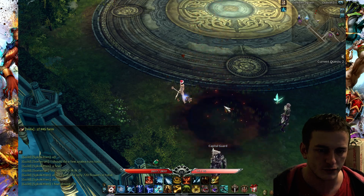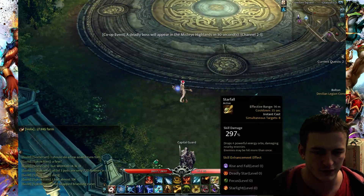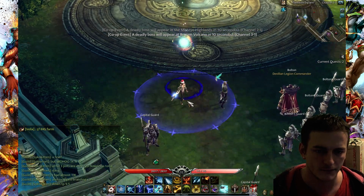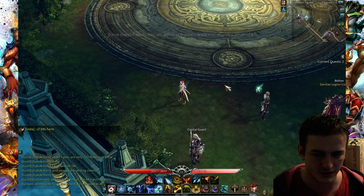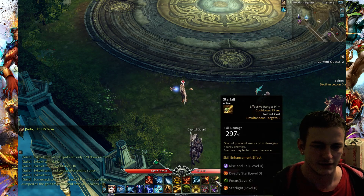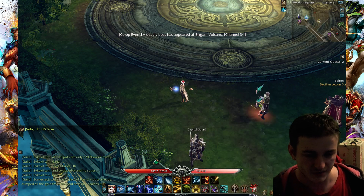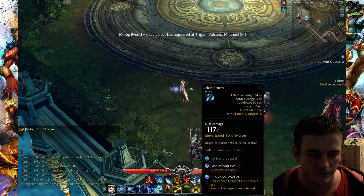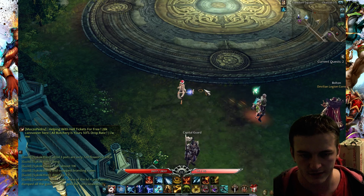This is Meteor — you see it has some delay, so in PvP people could avoid it and run away. Starfall is better because it's harder to run from Starfall — it has several projectiles. So we have 4 main AoE skills and they are awesome.